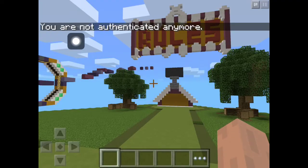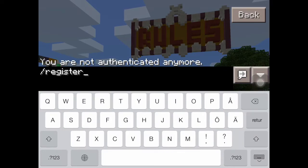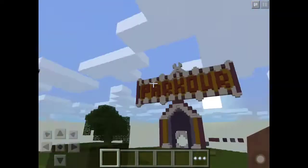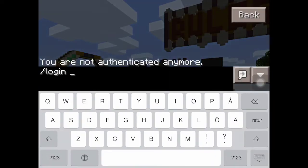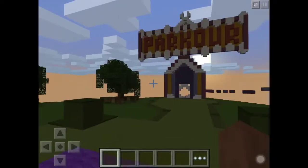When you join this server, it will pop up saying you are not authenticated or something like that. To fix this, you will have to run the command slash register and then your password — you actually pick a password, you don't type the word 'password.' Then press send. When you join the server another time, you're good to go once you've done slash register and are registered. When you want to play on a different day, you do slash login and then your password again, and then you will be able to play.